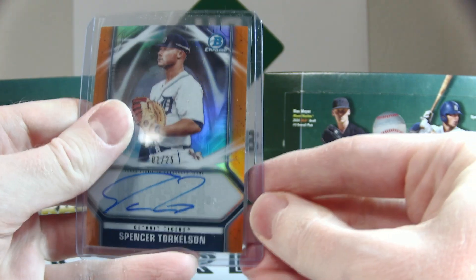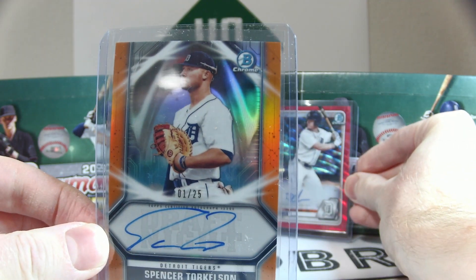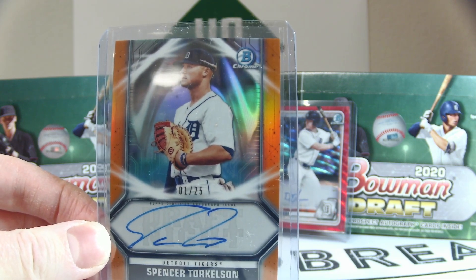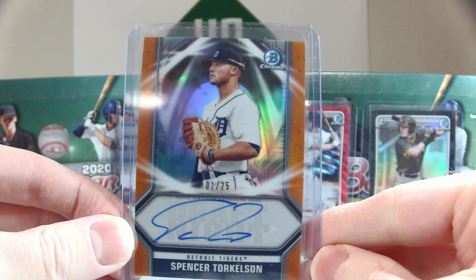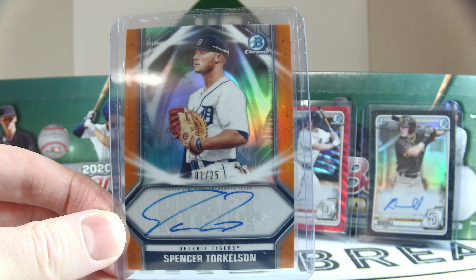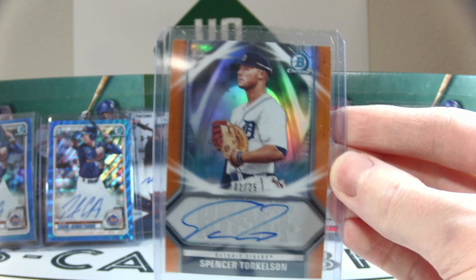Saving the best for last — Spencer Torkelson. Amazingly, our last break we hit a Torkelson out of 50 gold wave in the very last pack, and this time we hit a Torkelson 1 out of 25 auto — also in the very last pack. Twice in a row now, the very last pack delivered the huge Torkelson auto. Incredible.